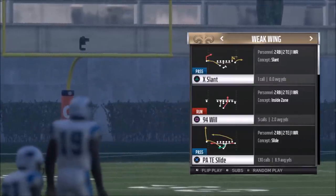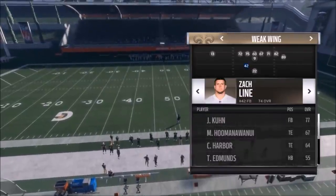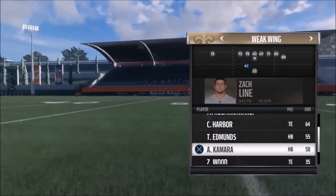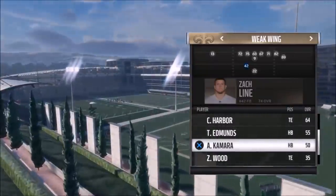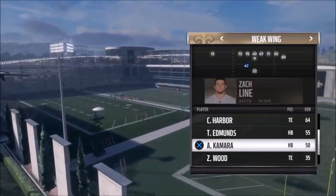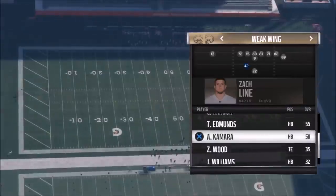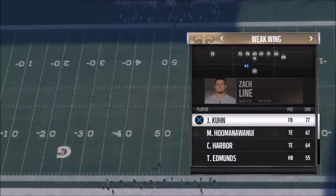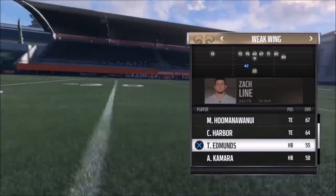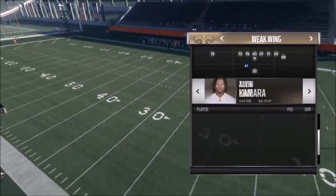One of the best things about this play is one of these routes is pretty much open every time, and that route is going to be the fullback. Since fullbacks aren't typically that good as receivers or very athletic, you can hit the R1 button and put in your best receiving running back with speed. I'm going to go with Kamara here — I know some people like to complain about how I pronounce names in the comments. Kamara would be a pretty good option. Lascaux is actually pretty fast too, but Kamara is probably the best one.